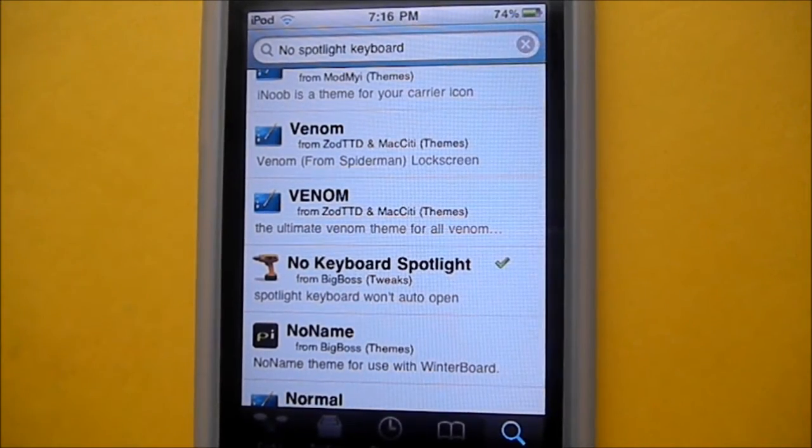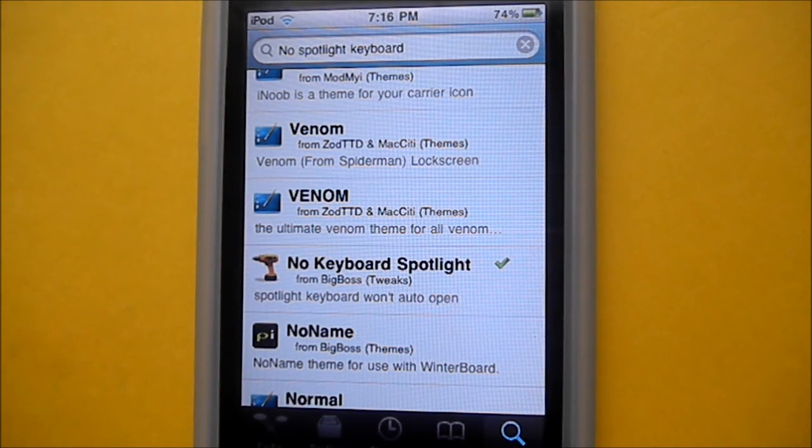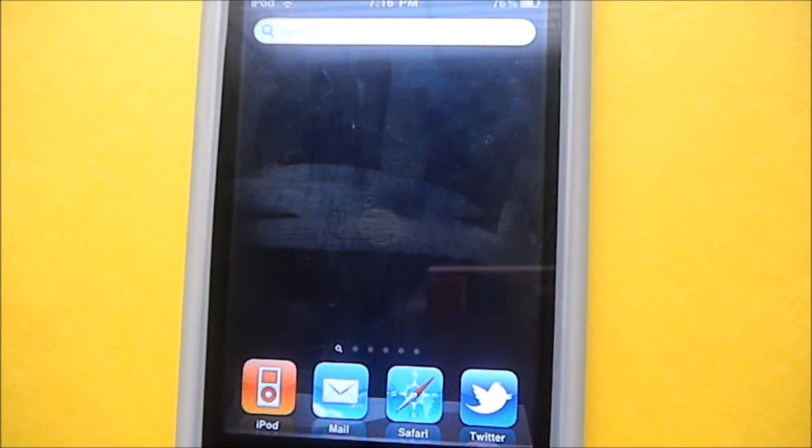Now if you search it, it's right there — NoKeyboardSpotlight, free from the BigBoss repo. Let me just go into spotlight search — it's right there, and you do not see the keyboard.